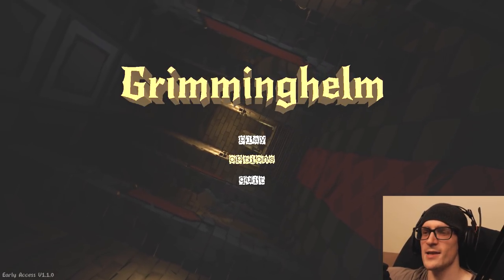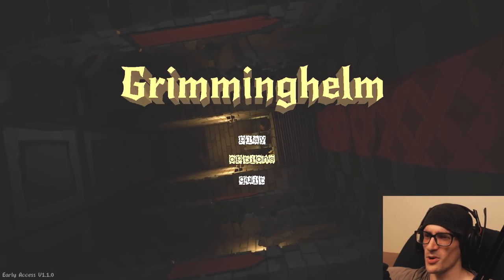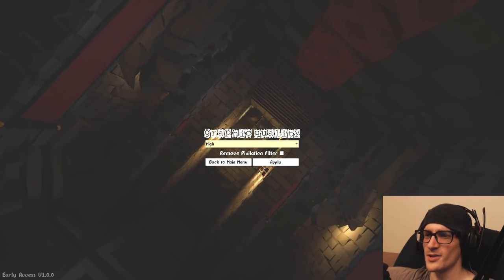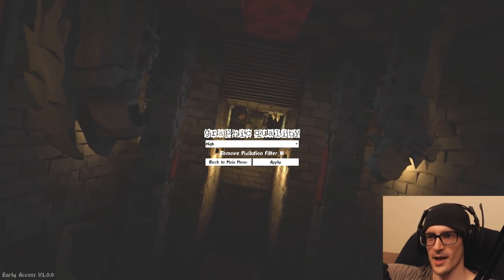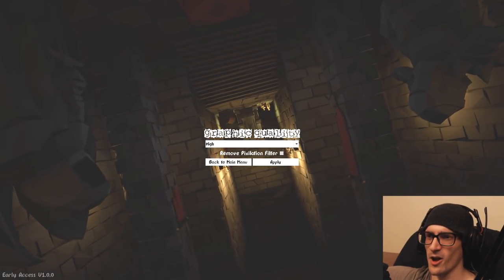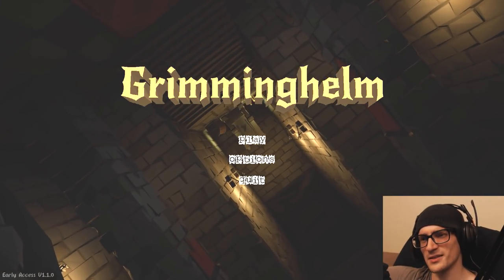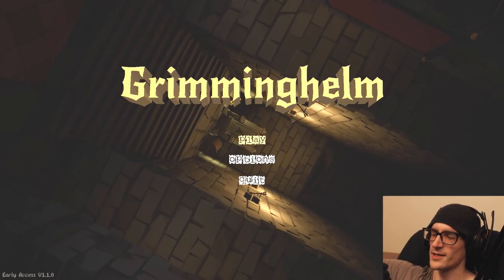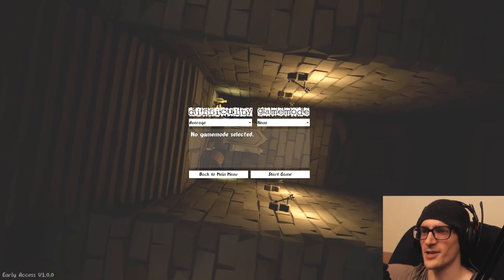Welcome to Grimminghelm, an indie horror pixelated first-person horror game. I said horror twice, but I'm kind of confused because I saw there's a removed pixelation filter. I can turn on and off pixelation for it to look like an indie horror first-person pixelated horror game. I have it off. I'm not sure which I would prefer, but I want to try without pixelation because I know the pixelation would just make rendering take forever more because of the filter. Let's try without it and get into it.